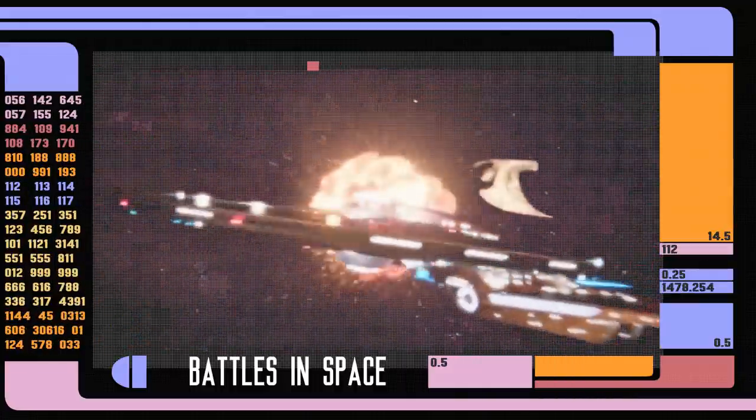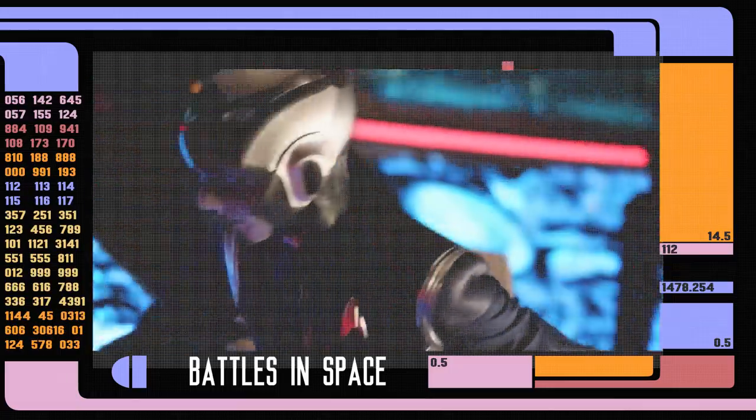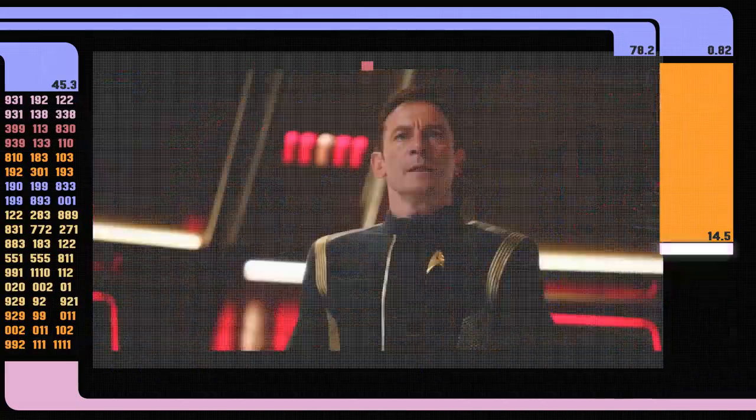In the Star Trek universe, ships fight right next to each other, and so a window is a good idea. Regardless of whether you think they should in-universe or not, they do — it doesn't matter that it's done for the audience or for filming; in-universe, ships fight right next to each other.